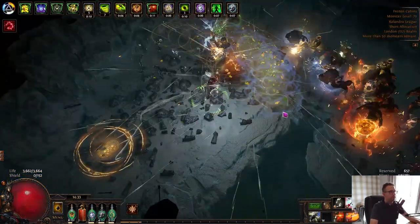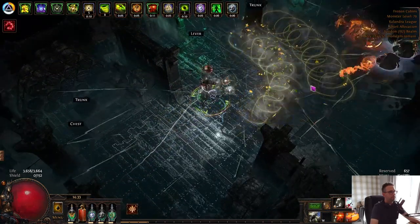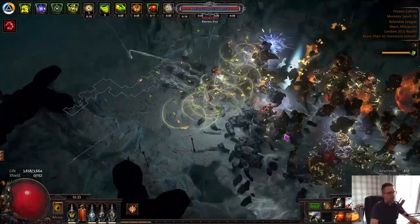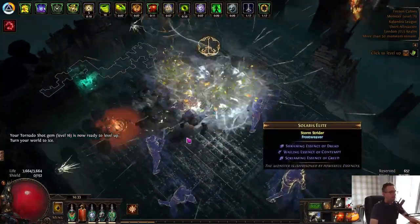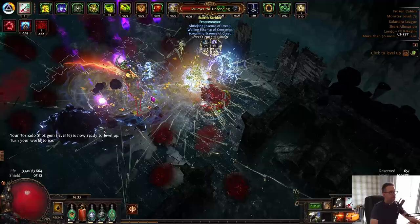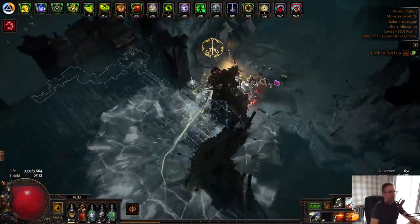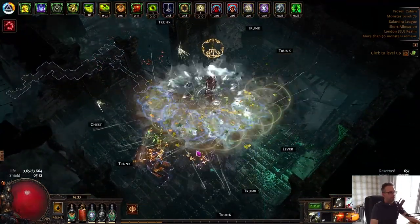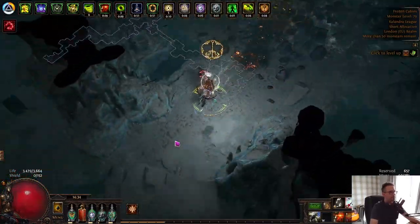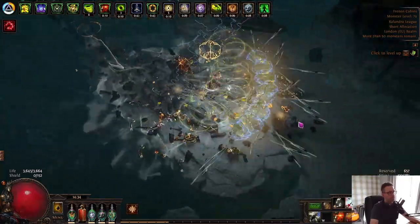So we'll stick Blood Rage on. Like I say, I like this build because Tornado Shot is a very nice skill to play if you really can't be bothered to aim and you just want to run through a map and click your attack button, because it's going to take out most of what's on your screen. We'll do the essence. At the moment it takes a little while to kill but it's good enough. I did try and drop the Quicksilver Flask and the Onslaught Flask, but it just felt too slow moving. So at the moment we don't have Onslaught on kill — it'll be nice to get into the build to make it a lot quicker.